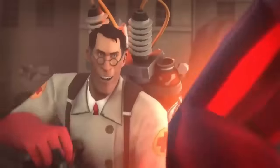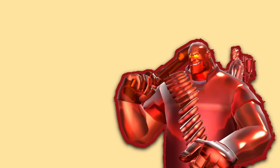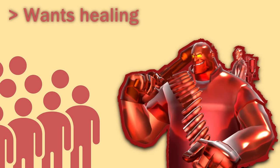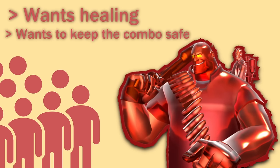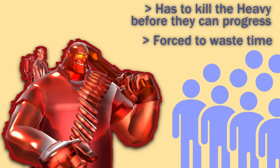A Heavy-Medic combo is almost always the center of attention as soon as they make their presence known. The Heavy's team will often gather around him, either to gain healing from his Pocket Medic or to further protect the combo from attack. Conversely, the enemy team is also forced to turn attention away from the objective to take down the combo, wasting precious time and resources that could be spent defending the point or pushing the payload. The longer Heavy's health stays high, the more time the enemy has to waste.